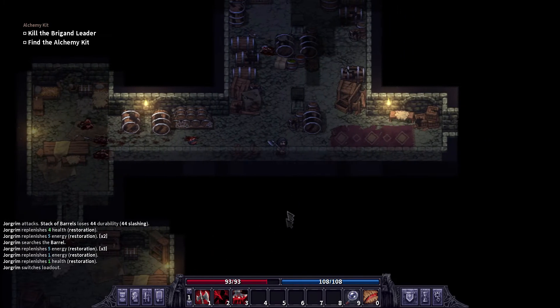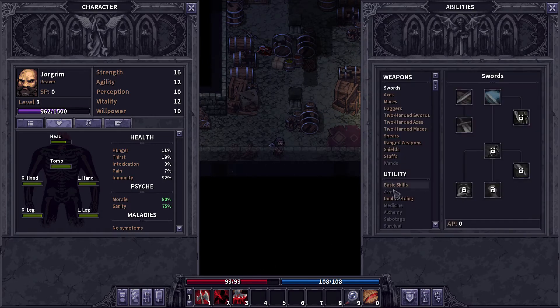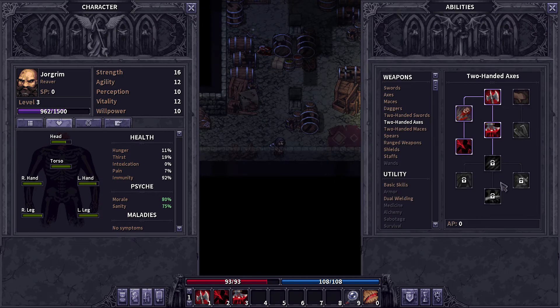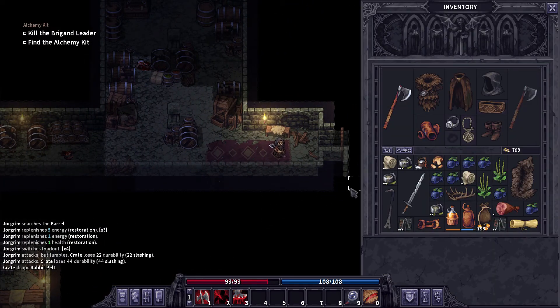I'm gonna switch into the other weapon, even though this is really good. This depends on more crits. Granted this has a lot of body part damage — maybe I could stick with this. But I think I'll be at best use once I get this because it gives me crit chance passively, and even stronger once I get that red leather chest armor. I still need to find throw bows.